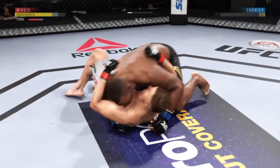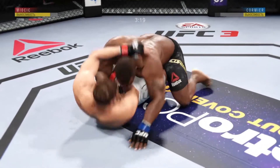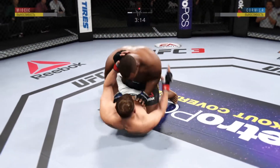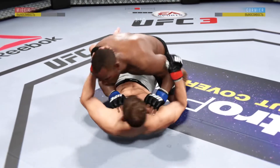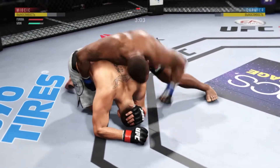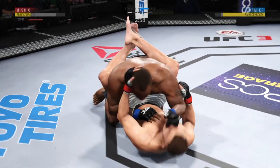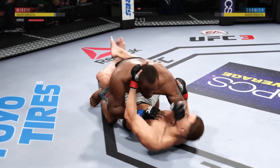Excellent movement on the ground here — constantly moving, constantly staying busy. He's doing a great job of moving and transitioning here on the ground. Really nice work to keep busy off of his back. He's gonna try to take the back, I think. Into full guard again. Hammer fist here by Cormier. Nice punch to the body.